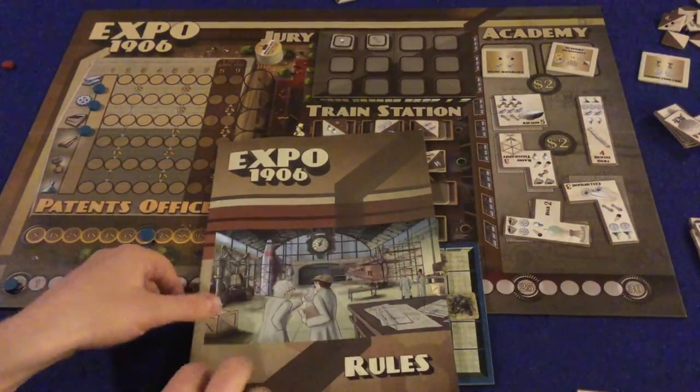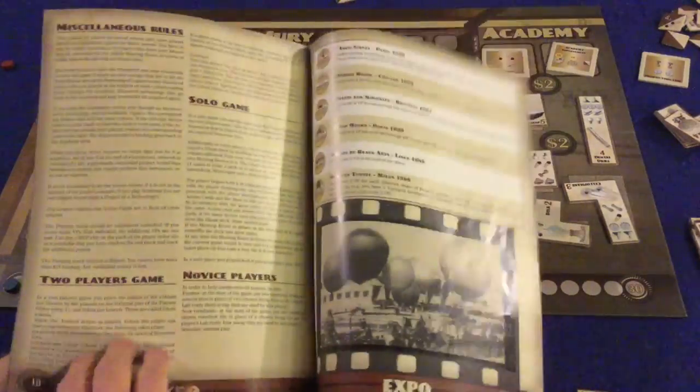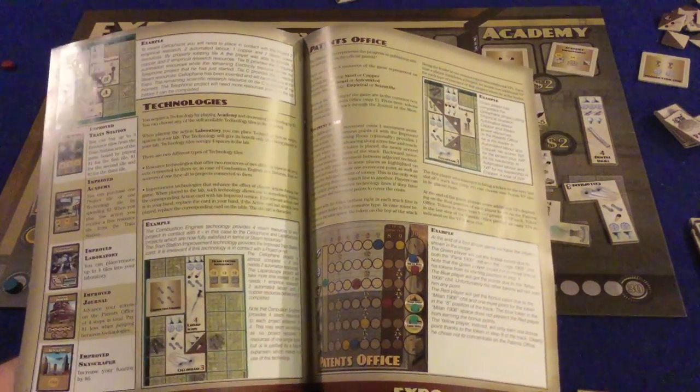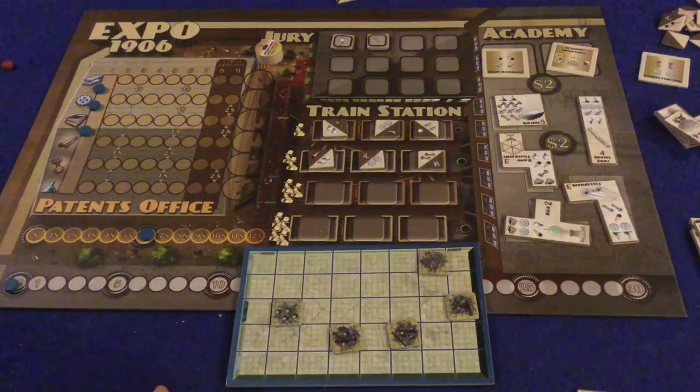We're going to take a look at what you get inside Expo 1906. First and foremost, we've got our handy-dandy rule booklet. It's 11 pages, double-sided, full-color, with pictures, illustrations, and examples. It's very well done and should have you up and running relatively quickly. There's quite a good deal going on with different ways to score, but it's a well-done rule booklet.